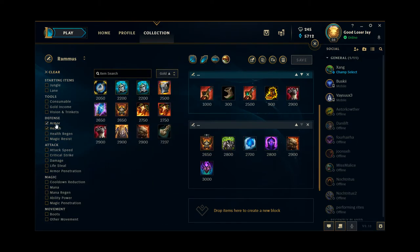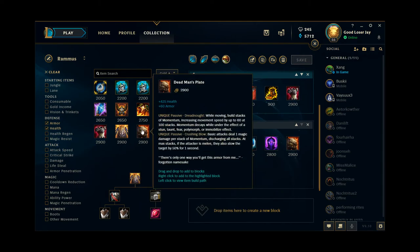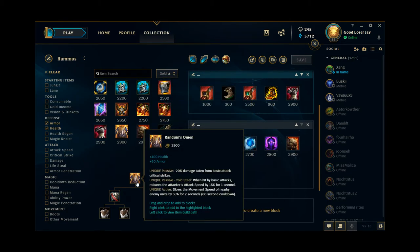Randuin's was the final one I wanted to mention. If you're playing against a hardcore crit character like Ashe, and they are the only person on the enemy team potentially threatening whether or not you're going to win the game, then by all means just buy a Randuin's. In most games it's not going to be relevant. In my opinion it's kind of a sad item to buy on Rammus — it's really just a worse version of Dead Man's Plate. Dead Man's Plate has movement speed and is the default armor item for Rammus, whereas Randuin's has no movement speed and no cooldown reduction.